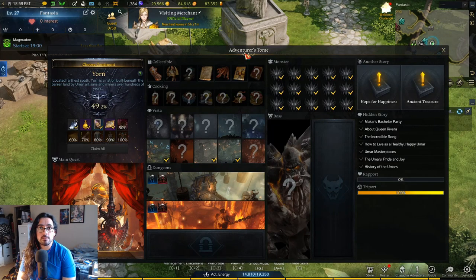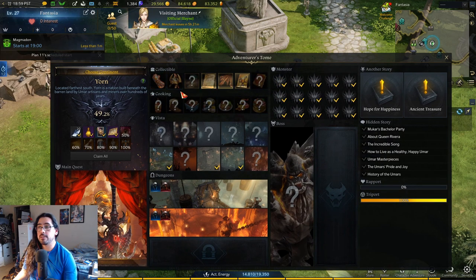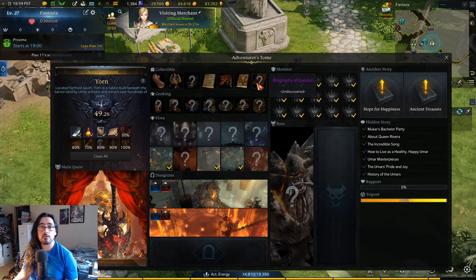Hey guys, it's John. This is another Lost Ark video — this time we're covering the collectibles in Yorn. The collectibles we're talking about are the adventure tome collectibles, not the Mokoko seeds.